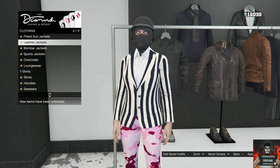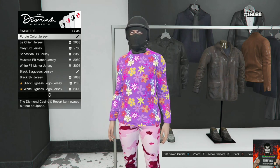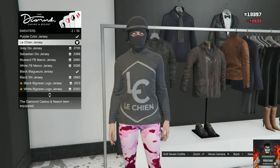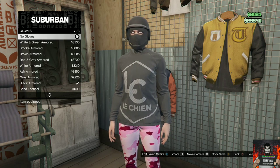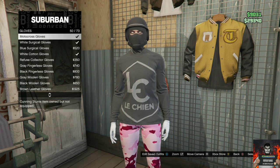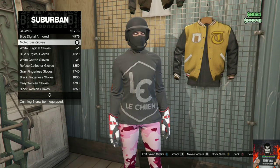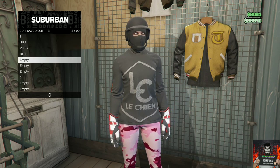Go to the top section, go to sweaters, and purchase any of the first three sweaters. Afterwards, head over to any clothing store, go to accessories, go to gloves, and purchase the motocross gloves. As you can see, the racing gloves appear on your saved outfit, and if you save this as an outfit, the racing gloves will stick.